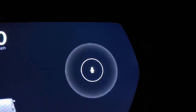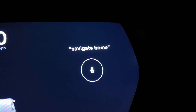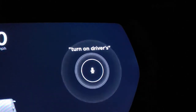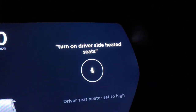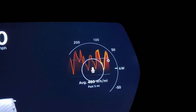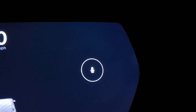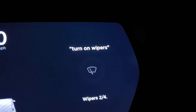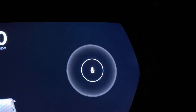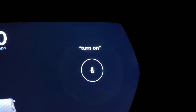Navigate home. Turn on driver's side heated seats. Nice. Turn on wipers. That's not working — maybe because I'm not driving. Turn on windshield wipers.